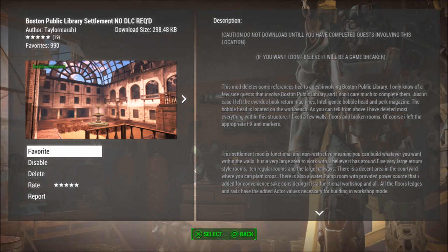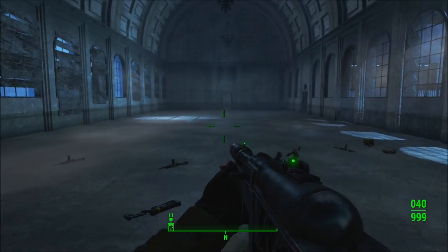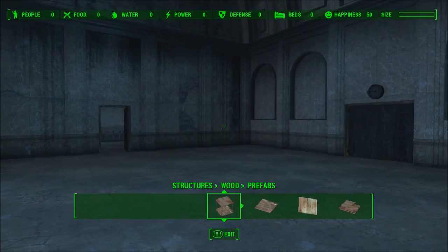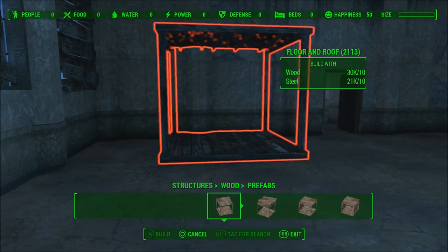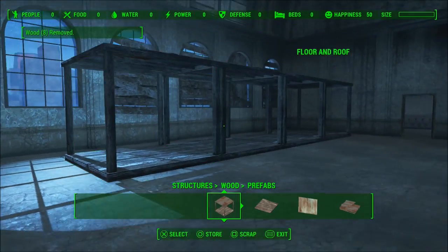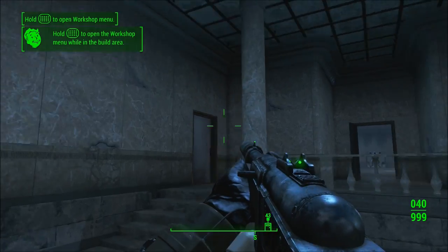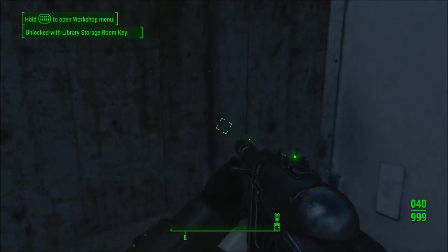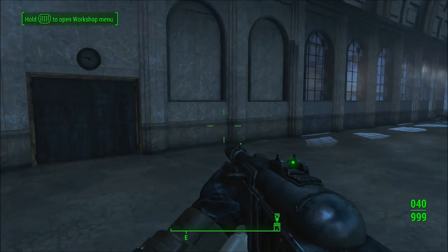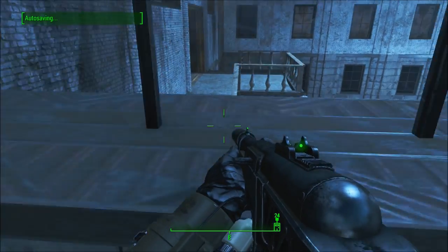Our next mod is the Boston Public Library Settlement mod for PS4 by TaylorMarsh1. This mod deletes some references tied to the quest involving Boston Public Library, cleans it up, and makes it into a buildable settlement. It's a huge place with super cool ceilings — I plan to do a build here in my base-building with mods series later on. The mod author says to complete all the quests inside Boston Public Library first, since the mod deletes the quest ties. As you can see you can go through several doors and all the corridors become rooms.